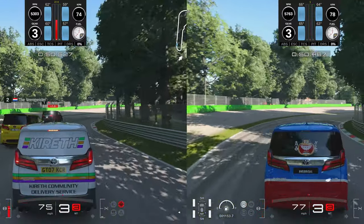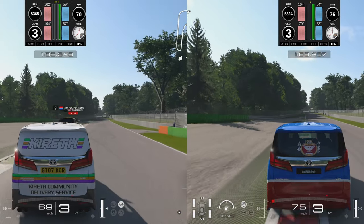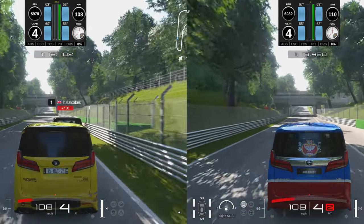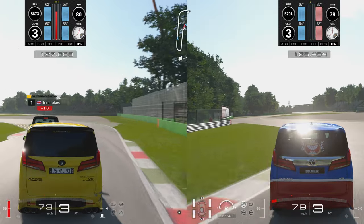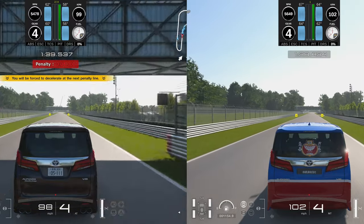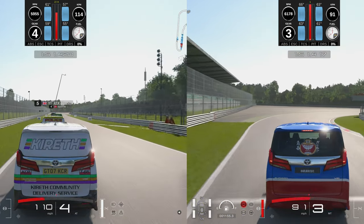At Lesmo 1 I'm taking it nice and gentle, peaking at 100 degrees; Tamachan was at least 111. Into Lesmo 2, Tamachan is up near 118 — I wasn't close to that. Look at the difference in tire temperatures on the back straight: Tamachan's front left is at 68 degrees dropping to 67, mine at 63 degrees — a four-degree gap. Going into Ascari, Tamachan is close to 140 degrees on the right and I'm nowhere near. On the back straight I'm down to 58 degrees, losing heat badly — a consistent five-degree difference around the tires.